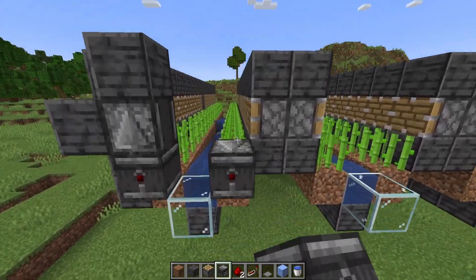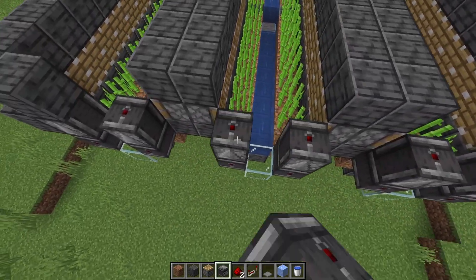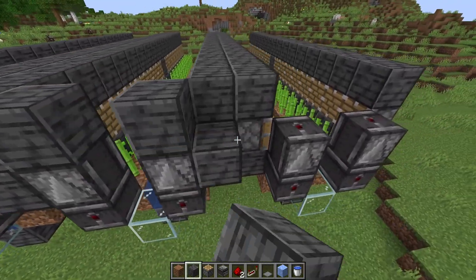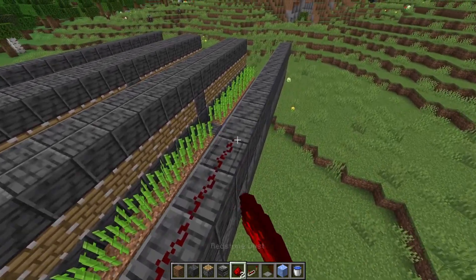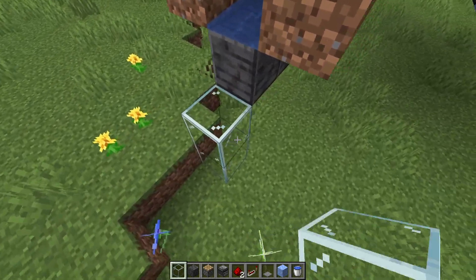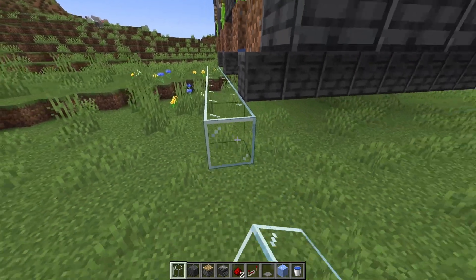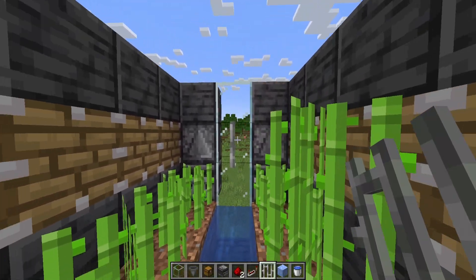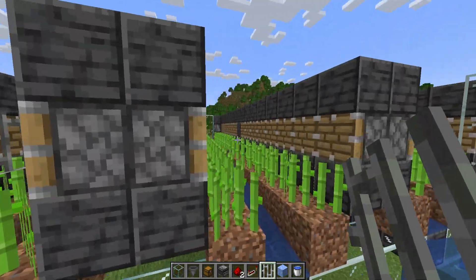With all that done we're almost done. We just need to put in our last observers — they can see the age of the sugar cane, which causes them to constantly update and push the pistons. Now we need to add in some more redstone. For getting our items, I'll just put a water stream down here, bring it across so that we meet up over here and collect all our items. I forgot to put iron bars — this helps prevent the items flying to the other side and landing on the dirt so they don't get picked up.